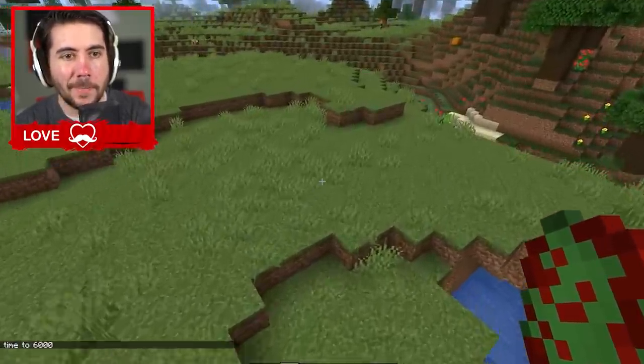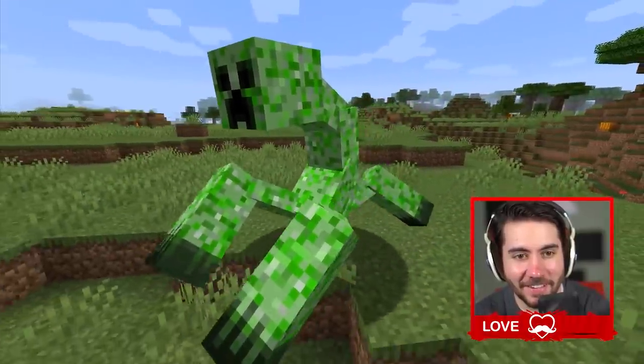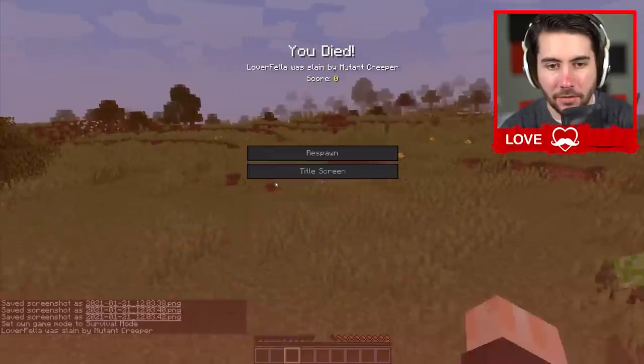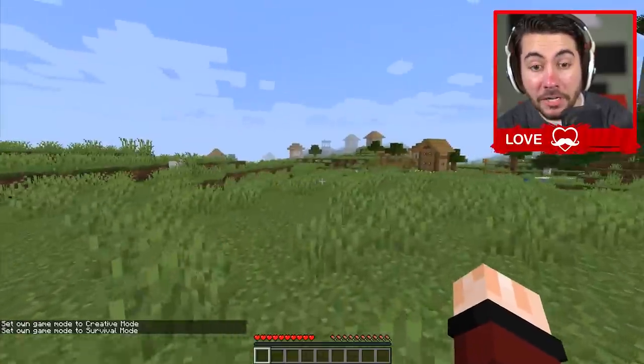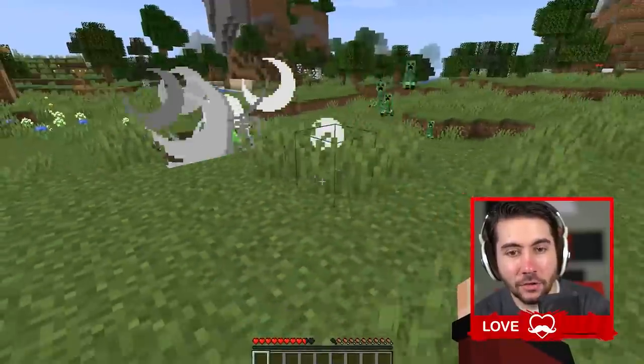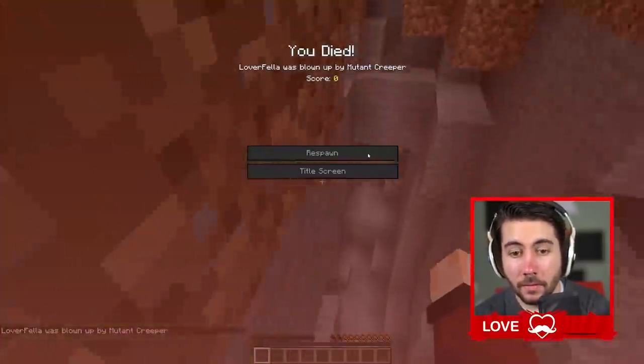The mutant creeper — here we go. Three, two, one. Look at this disgusting beast. He headbutts you — literally just headbutts you. He leaps and then blows up the ground and drops out like four babies. What if I hit him with Chemical X? Nope. That is absolutely ridiculous, guys.